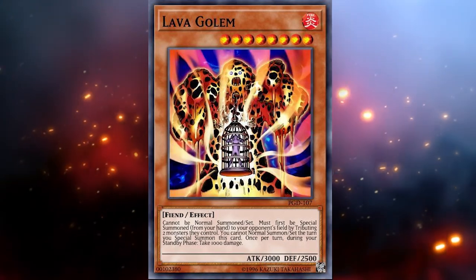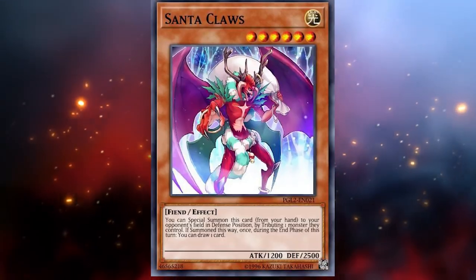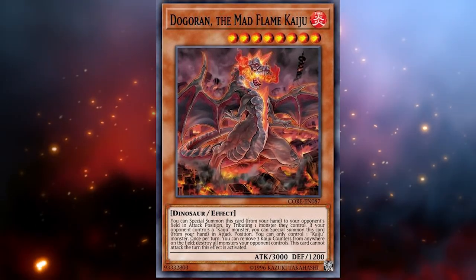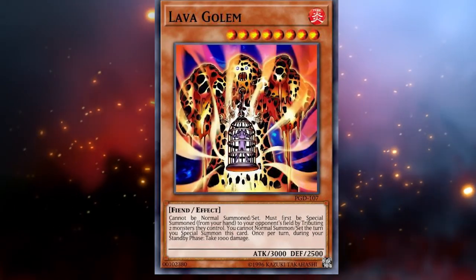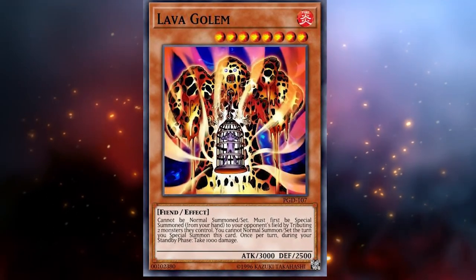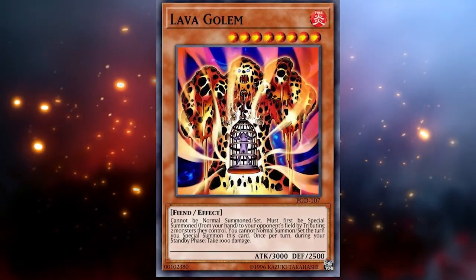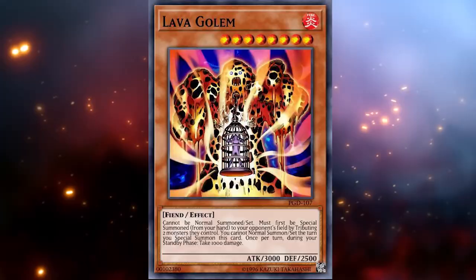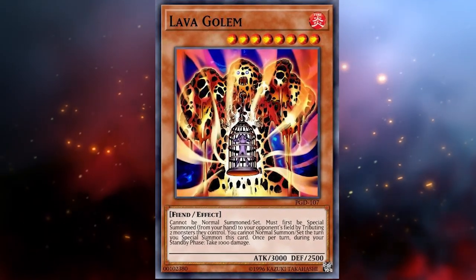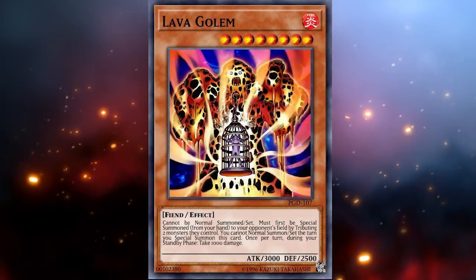It's grown to be an amazing form of removal, and it can do something Volcanic Queen, Santa Claus, and Dogoran can't: tribute two of your opponent's monsters, which might as well be a board wipe in Duel Links. The fact that it takes up your normal summon does make it objectively inferior to Santa Claus and Dogoran that don't, but there's no activation of the effect either — no warning, no chance. You're getting burned to death, and depending on what you tribute, you can cause your opponent to minus so much.